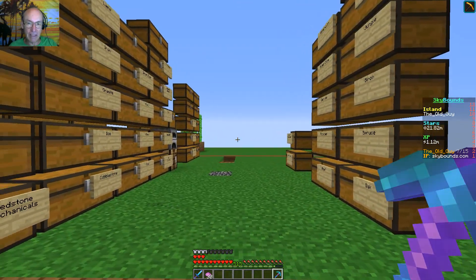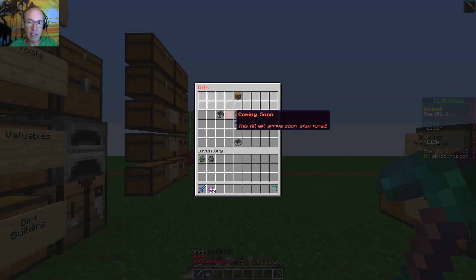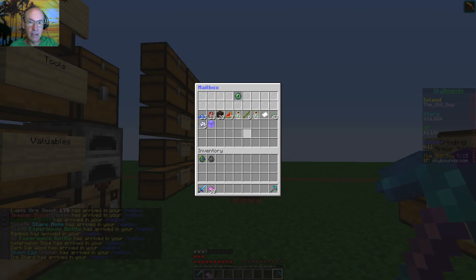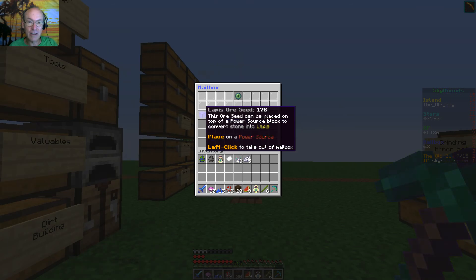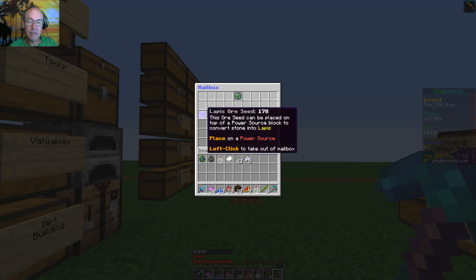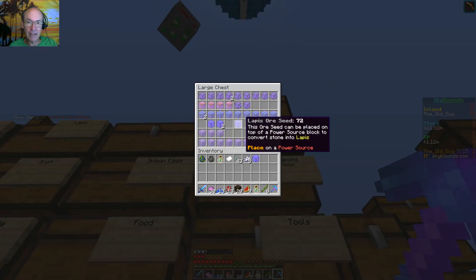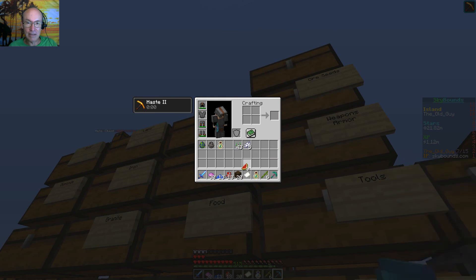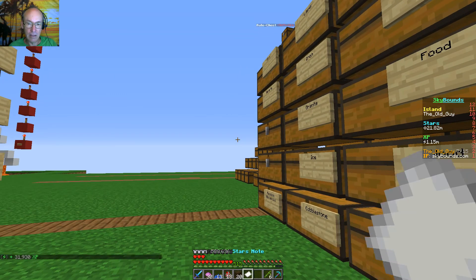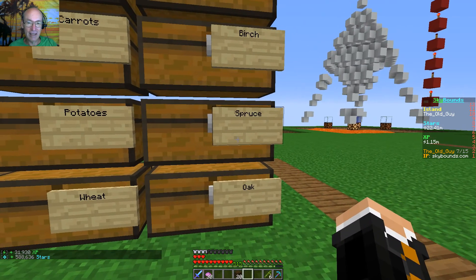We'll probably run out of ore seeds before then, but that's okay — we can keep on grinding. Let's pull in the kit, should be ready. Daily kit, there we go. Nice — ooh, hole 82, nice bamboo. My lapis is starting to get depleted here, let me go ahead and claim up these guys real quick.